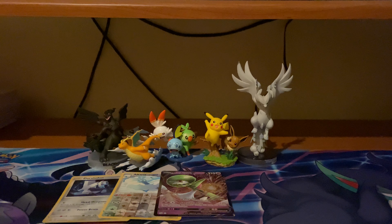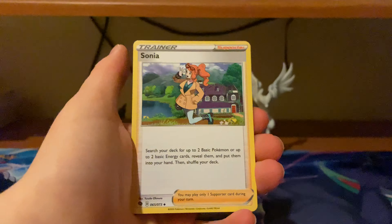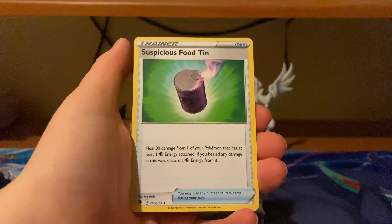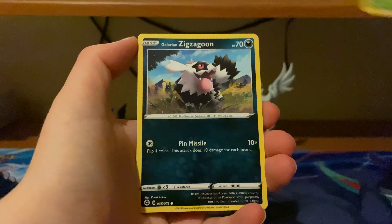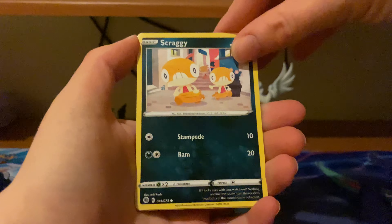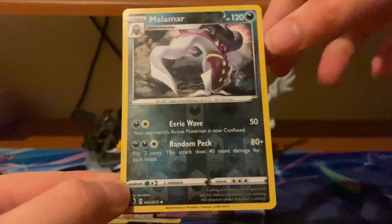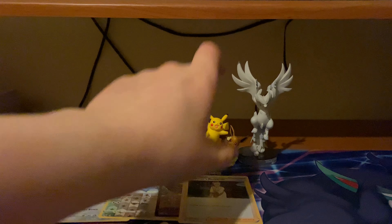Talking of Gardevoir V — we got another Gardevoir V in this pack. The next booster pack has a Water Energy, Leopard, Sonia, Suspicious Food, Veluza, Kakuna, Zigzagoon, Carvanha, Scraggy. There's our holographic — the reverse didn't want to show. That's a Reverse Uncommon Malamar, but it didn't want to show itself though.